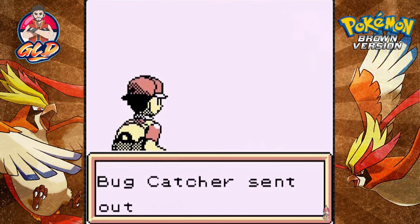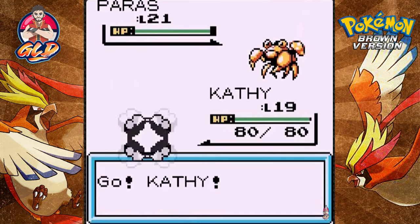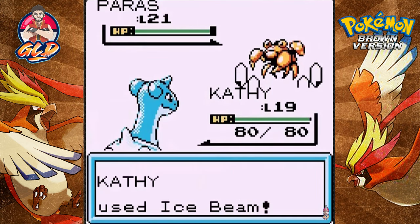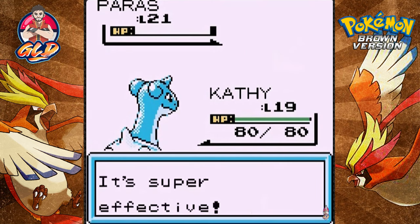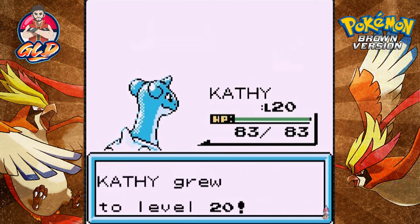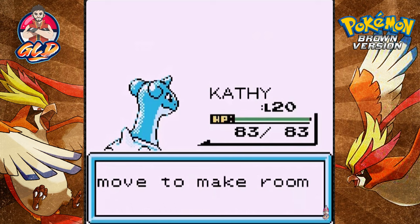Let's go battle whoever we see. Going up against a Bug Catcher — he's coming out with a Paras. Ice beam attack for the win, and Paras is no more. Kind of hope there's no trees we have to Cut. It's trying to learn Mist — not going to teach that.